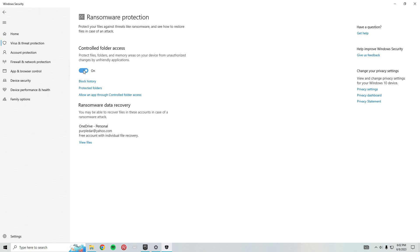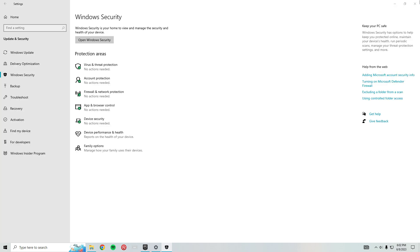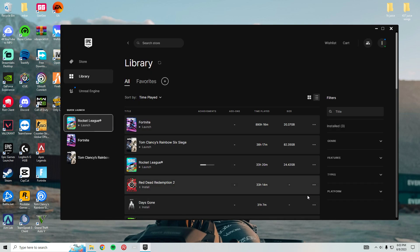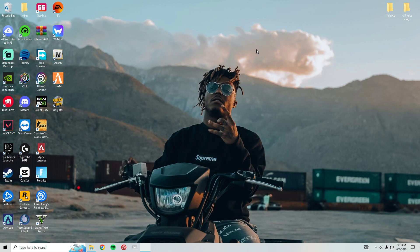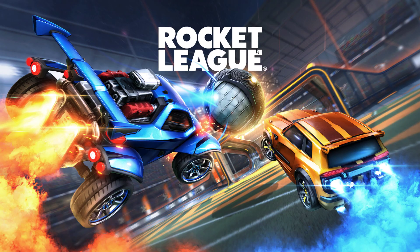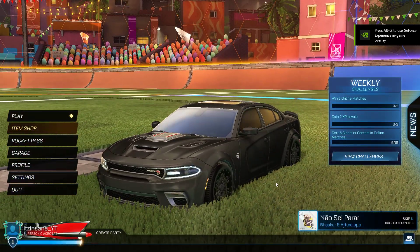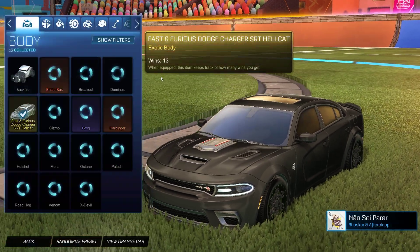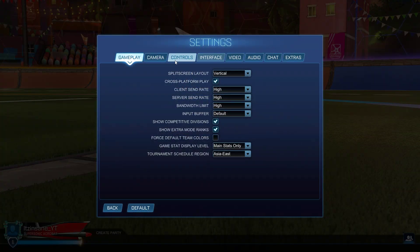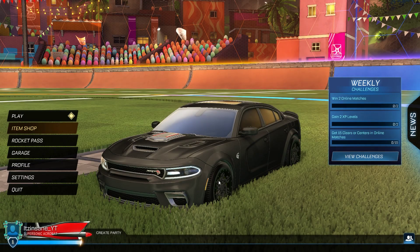Hit the arrow, then — I just figured this out — you want to turn Controlled Folder Access off. Make sure that's off. Close out of that, go back, and load up Rocket League and it'll run. It will reset your settings and make you play the tutorial again, but it works — it allows you to load in and play. You still have all your stuff, everything's good. Only thing different is your settings will be reset, but that's it. If this helps you out, leave a like and subscribe!